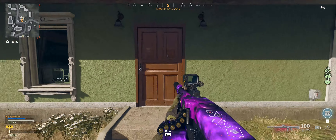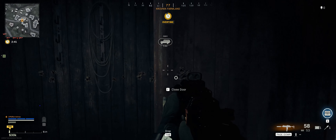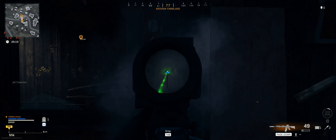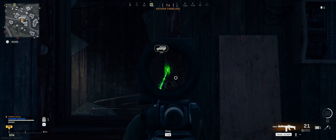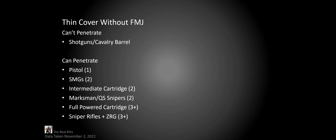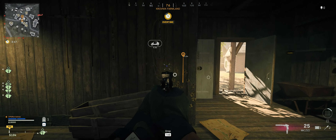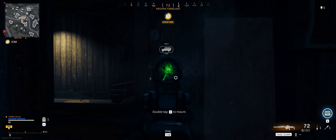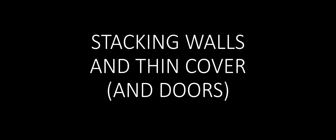Next is thin cover — usually fences or very light structures in Verdansk, and doors and ceilings could also fall under this. Shotguns and cavalry barrel weapons still can't shoot through it. Pistols can only go through one layer, SMGs can go through two, intermediate cartridge weapons can go through two, and marksman/quickscoping sniper rifles can also go through two. Full powered cartridge weapons can go through three. With FMJ, shotguns can now penetrate one layer, pistols can get a second layer. Surprisingly, SMGs are still only able to shoot through two layers even though they can shoot through a normal wall. Intermediate cartridge weapons and marksman rifles can now get three layers.